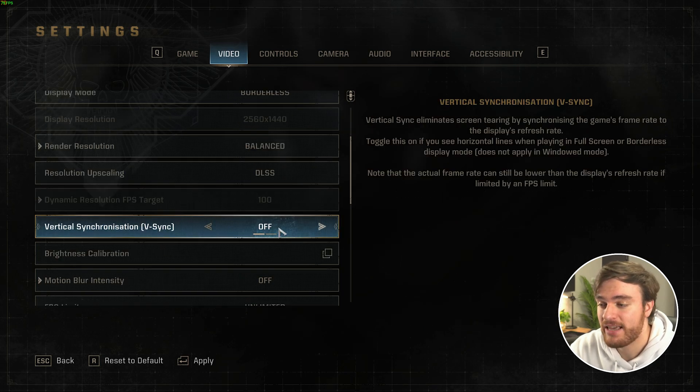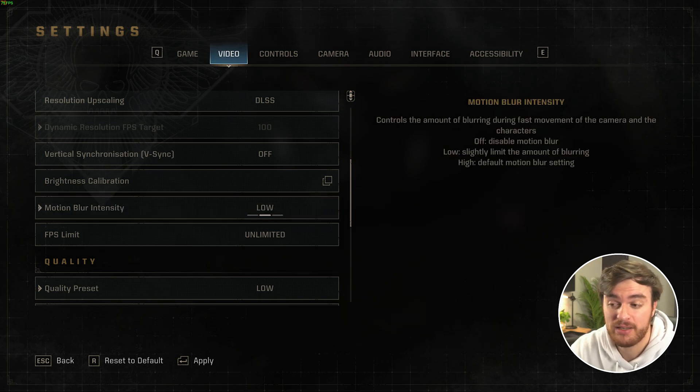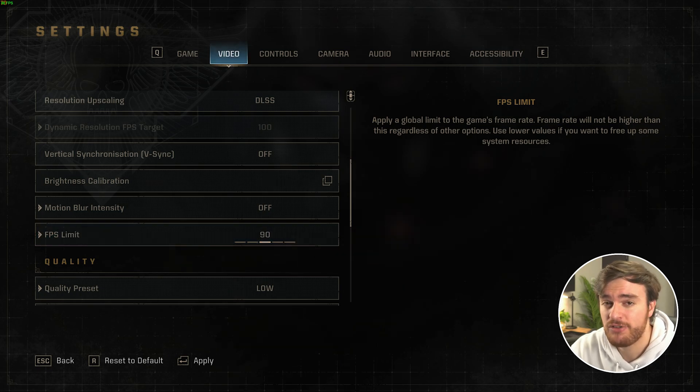Then, Vsync — definitely have this turned off, unless you're getting screen tearing. Moving down to motion blur, you can set this between default, low, and off, although what you choose here doesn't really matter. The game's still going to have motion blur no matter what you choose — maybe it's a bug — but setting it to off will slightly reduce the amount of motion blur. I'd usually recommend leaving your FPS unlimited, which is good especially for testing, but if you're going to be streaming and recording and this game is eating your entire system, cap this down to 60 FPS or 90 — whatever FPS you're getting, minus a few — just to make sure there's a bit of your system left for handling things in the background.